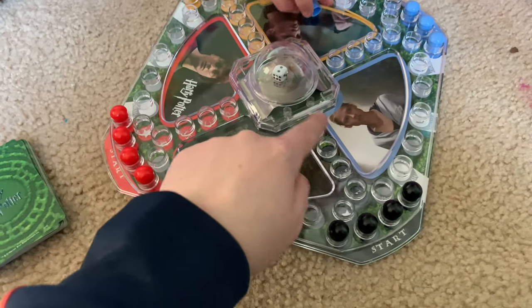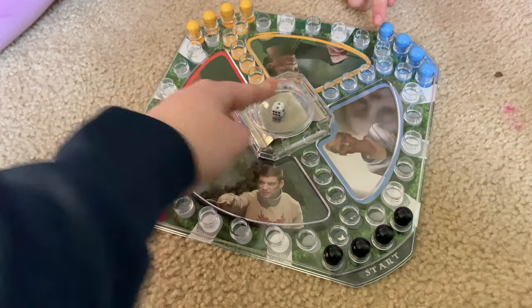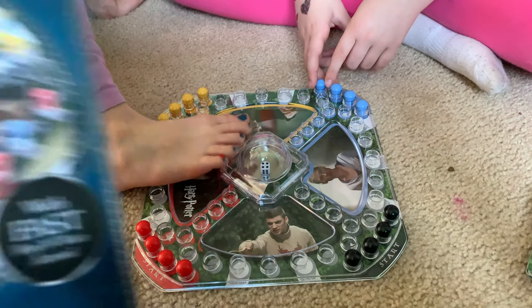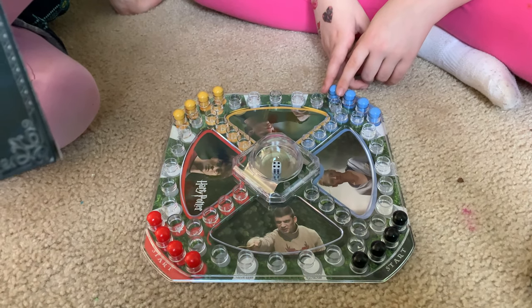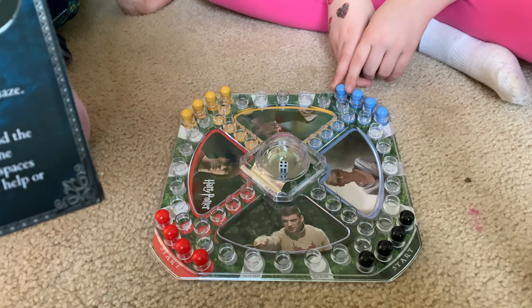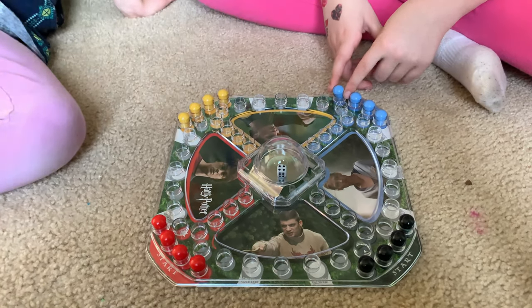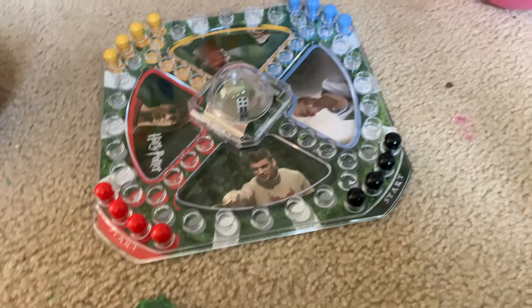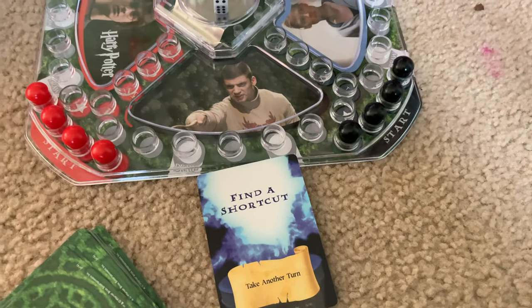You've gotta get into these end places. If a mover lands on a draw space, the player must draw a maze card from the draw pile and follow the instructions listed on the card. The player then discards the maze card in the discard pile. So where are our cards? Let's see what some of them say.